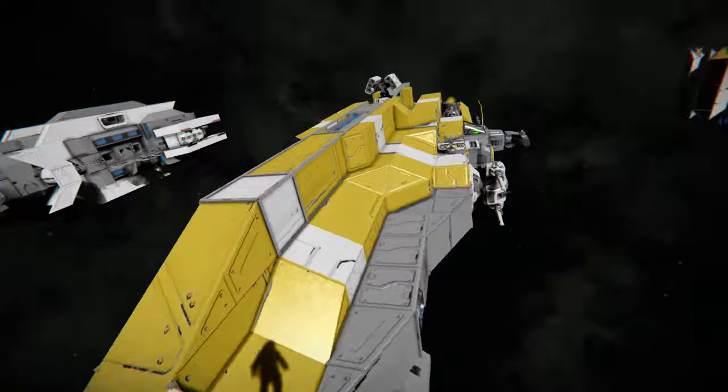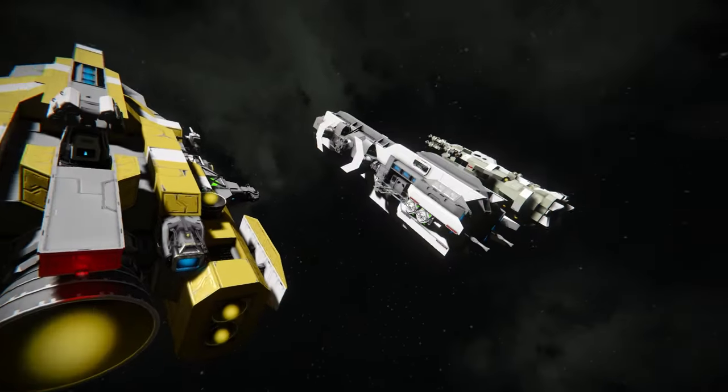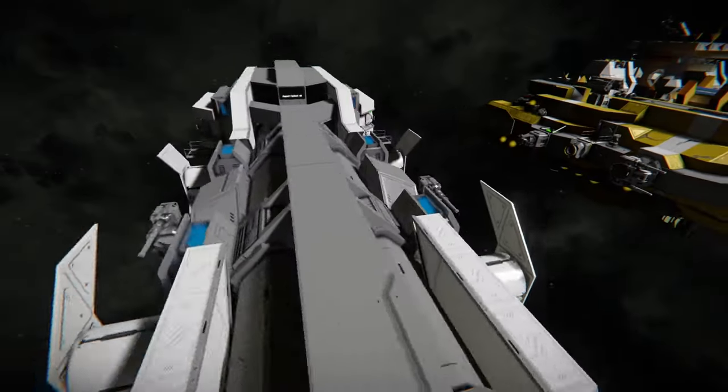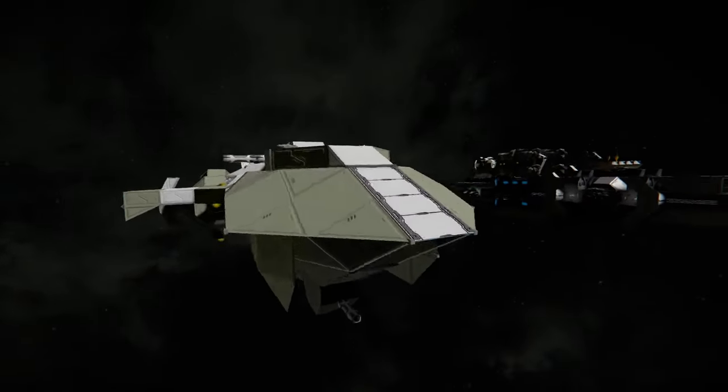So you've got the Rampage Class Corvette — quite happy with this one. The Eridanus Freighter, Amethyst Miner, Stargazer Transport.